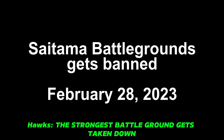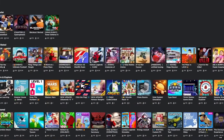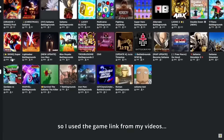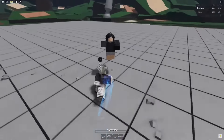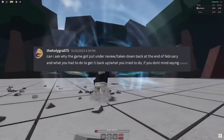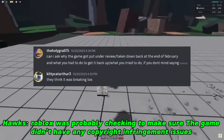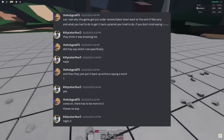On February 28th, everyone tries to wake up and play Saitama Battlegrounds — there's a problem though, nobody can find it anywhere. After asking around, they find out that Saitama Battlegrounds got put under review by Roblox. Most of you won't believe why it got taken down, but some of you will see this as a classic Roblox move. I asked Flowers what the reason was behind the takedown, and he said that Roblox thought the game broke the terms of service. They never even specified which rule it broke — they just took it down and said that.